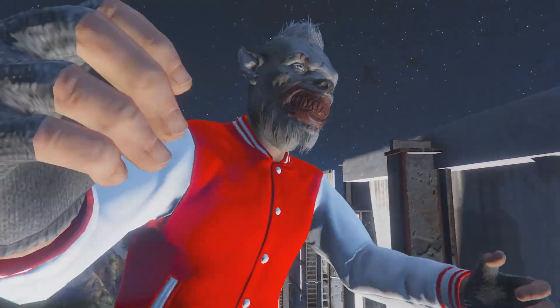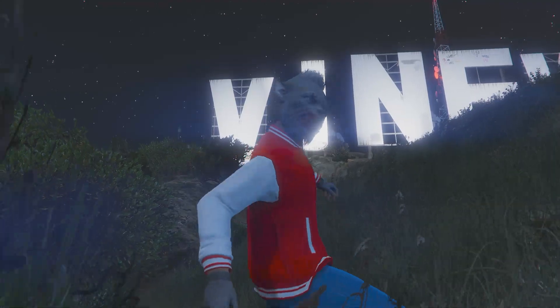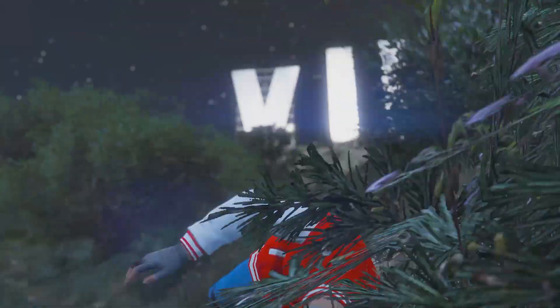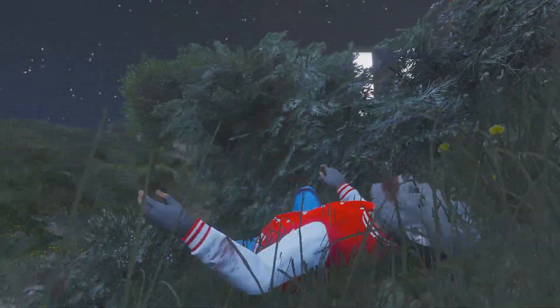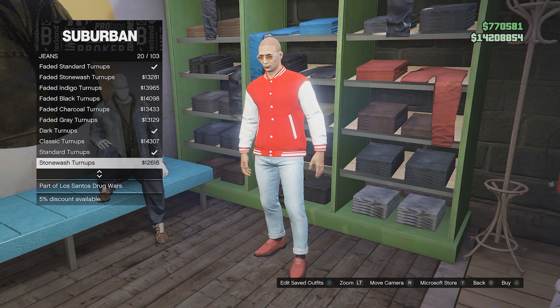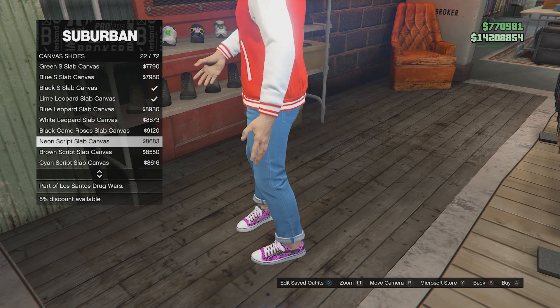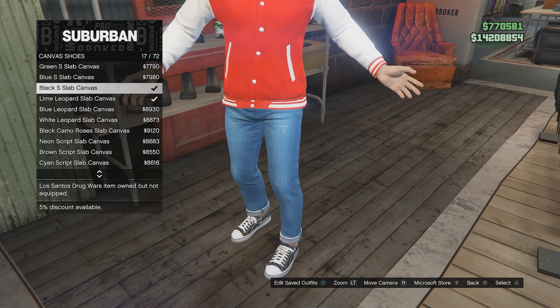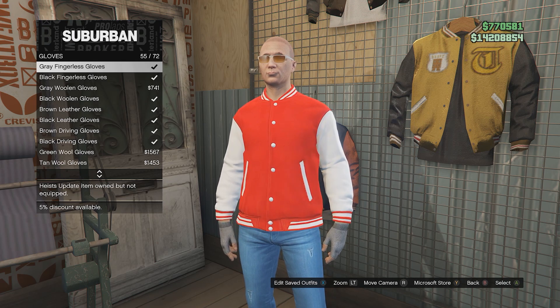Now here's the werewolf slash Wish.com beast. It's possible that they add the real beast outfit as a special outfit you can get on Halloween like they did with Bigfoot, but for now here is the best substitute I can come up with. For the tops go to baseball jackets and get the scarlet baseball jacket. Go to pants, jeans and get the standard turn-ups. For the shoes go to canvas shoes and get the black S slab canvas. Go to accessories, gloves and get the grey fingerless gloves.